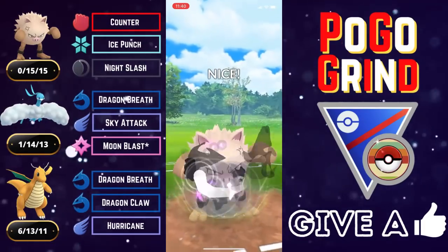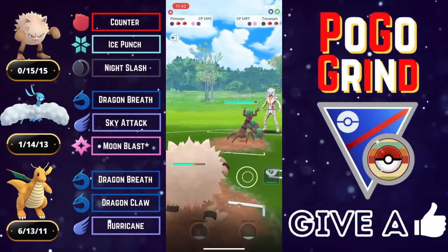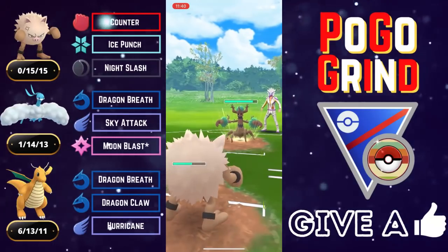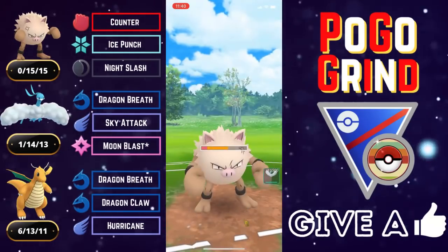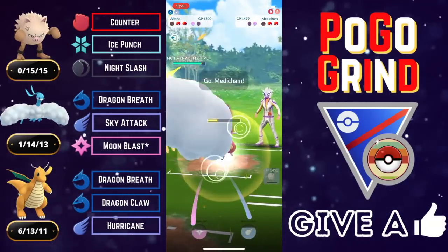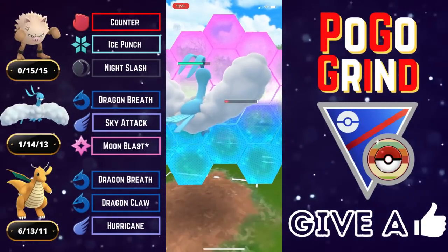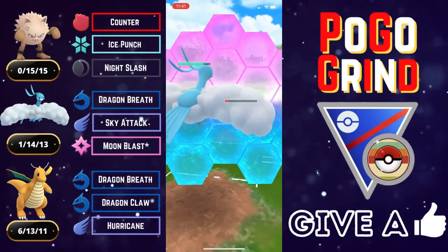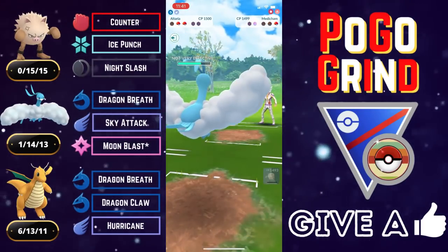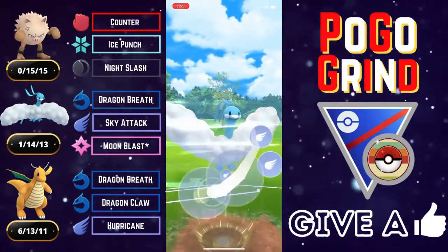Up a shield, looking pretty good here. Going to threaten some health or shield with a super effective Night Slash — they do shield. So we're going to stay in and pressure them. This is just a Seed Bomb, but Primeape is not known for its bulk, so that does hurt quite a bit. We tank that and we go into Altaria. We know that they have a Medicham, and they swap back into the low health Medicham. That just about sealed their fate, because all we have to do is shield up the Ice Punch.